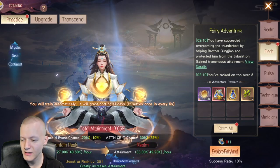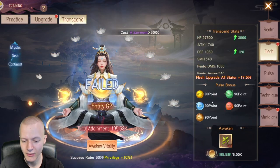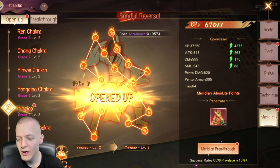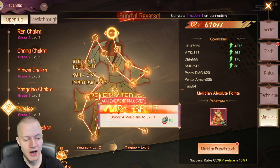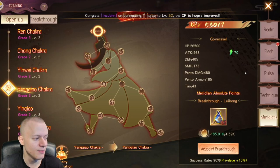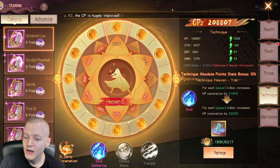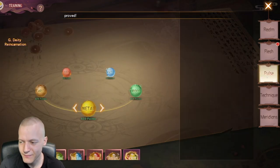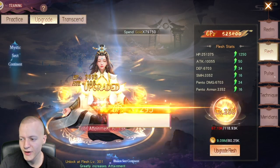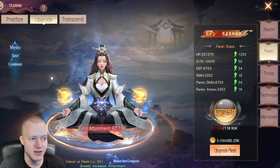In Training, you'll be able to claim a lot of stuff. Transcend whenever you can, obviously. I tend to upgrade merit attainments whenever I'm able. Techniques give a lot of power so they're worth buying. For pulses, they get level-locked with your flash — I typically upgrade my flash until I can do pulses, then finish the pulses as high as they can go, then continue upgrading the flash and so on.